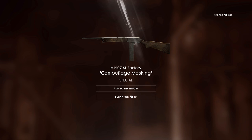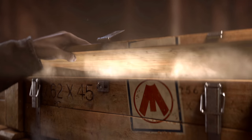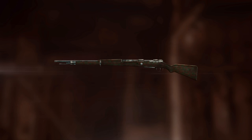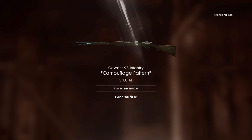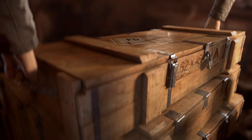Another special — camouflage masking for the 1907. That doesn't look very nice, but we'll keep it anyway. Another special for the Gewehr 98 infantry. These skins are unlocked for every variant of the weapon, but I don't really use the Gewehr 98 — I prefer to use the Springfield 1903. Getting skins for those weapons doesn't really bother me that much.